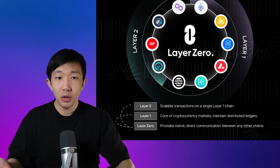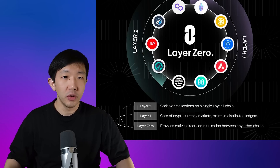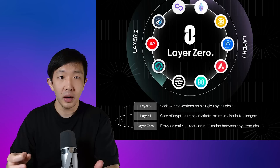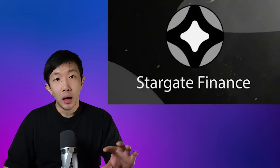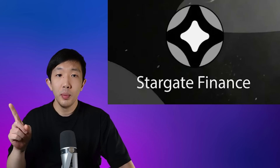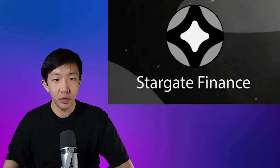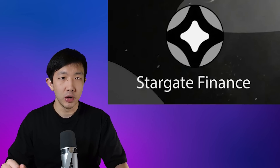Layer Zero is trying to take a completely new approach to interoperability. They do this by letting applications interact with multiple blockchains at the same time. Imagine you have a DeFi app which uses the full security of Ethereum for high-value transactions while executing small transactions on Solana with instant speeds for greater user experience. You might have heard of the Stargate STG token that Layer Zero launched, but the Stargate token STG is not the main token used for Layer Zero's cross-chain infrastructure — STG only serves the Stargate Finance bridge, which is one application that runs on Layer Zero.